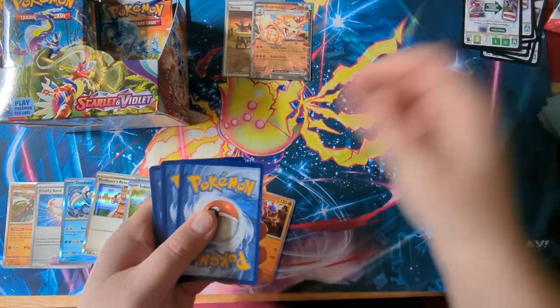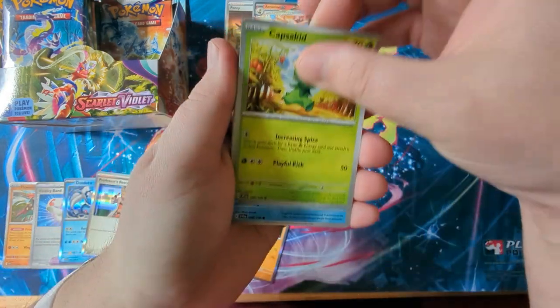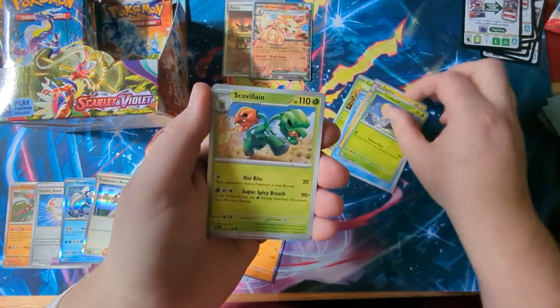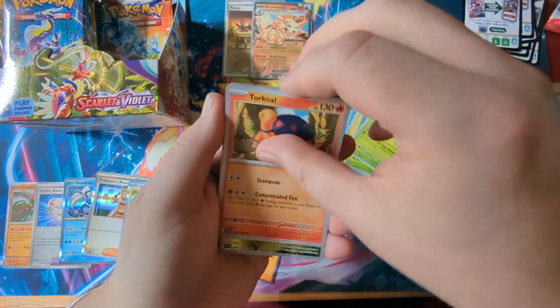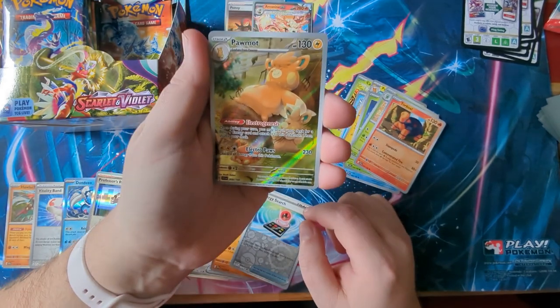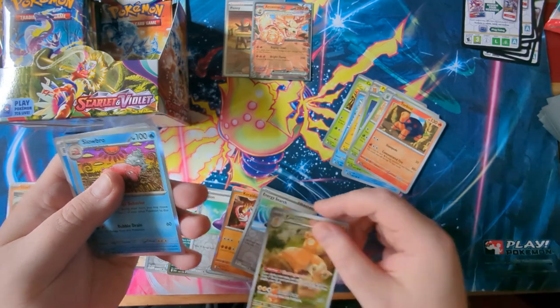Always forget the no pack trick. We've got Capsicid, a Lomomola, Pommel, Toadskill, another Scovelin, Torkoal, Reverse Holo Energy Search, a Pommot Trainer Gallery — and a Slowbro. Very nice.